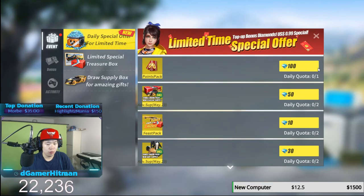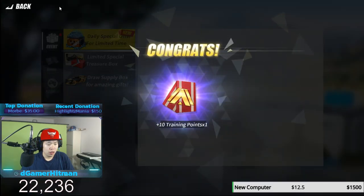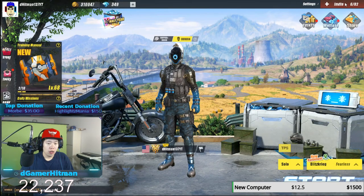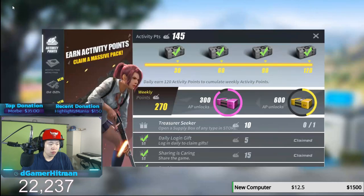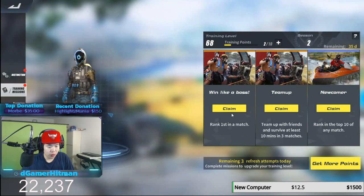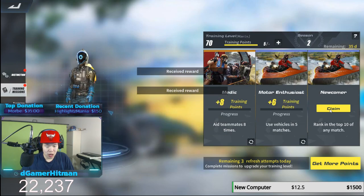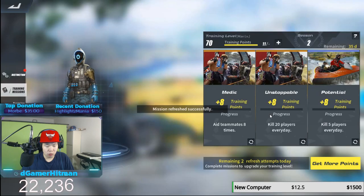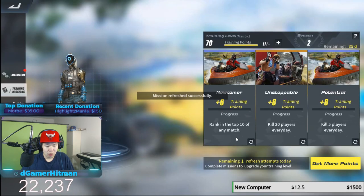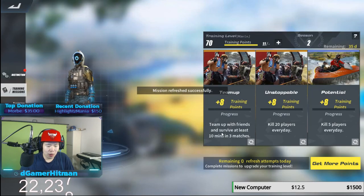Alright, hold on, I gotta open a few things real quick. Plus 10 training points. I put eye drops in my eyes. We got three — that's kind of stupid, that's not what I wanted to do. We gotta do the training manual real quick. I got a few points. Rank first, let's survive three. We're gonna reroll this one until we get something good. Kill 20 every day, kill five — that's really easy. Eight teammates, that's like impossible. Rank top ten, I don't like that one.